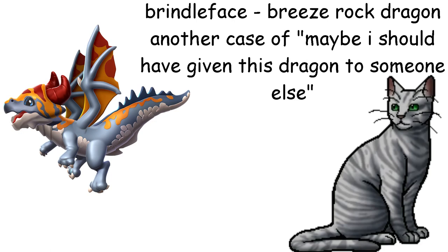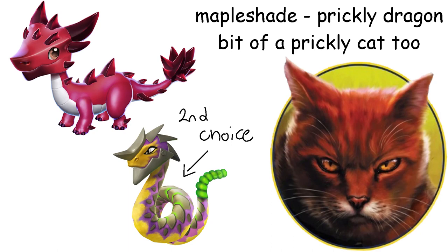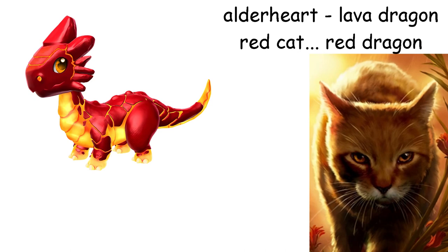Mapleshade is a Prickly Dragon. I wanted to make her a Nightshade but I'm saving that one for later. My second choice is also a toxic dragon. Alderheart is a Lava Dragon — once again small and dumb, and also red.